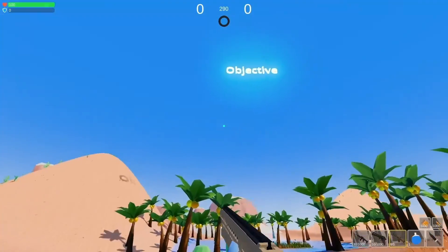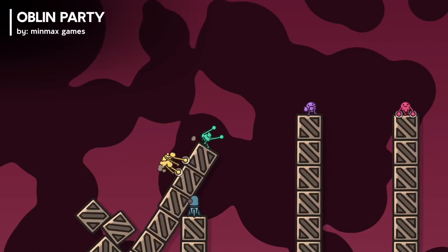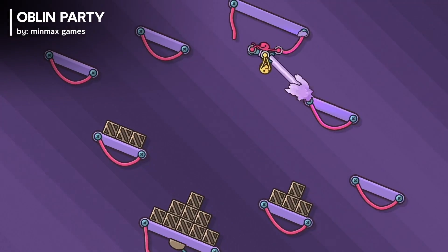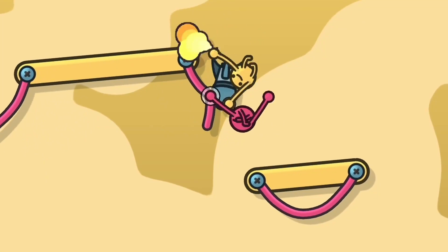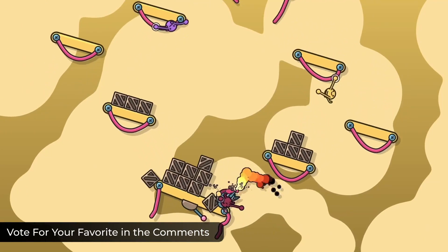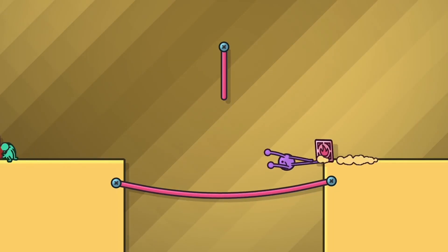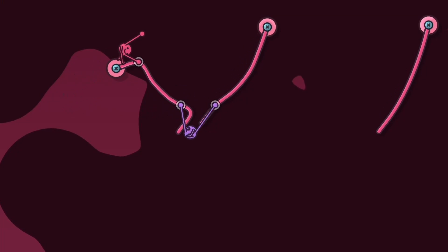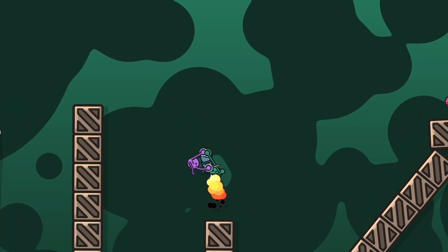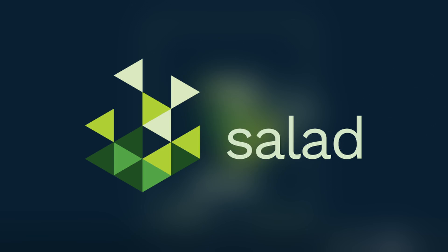Number four: Goblin Party is a wacky physics-based couch and online party brawler where your hands do the talking. You utilize your elastic arms to wield powerful items, or wing, slingshot, grab, and punch to push your competitors off the map. Those maps are highly interactable, destructible, and of course physics-based, with lots of items and weapons at your disposal. Can you be the last goblin standing? You can check it out on Steam.